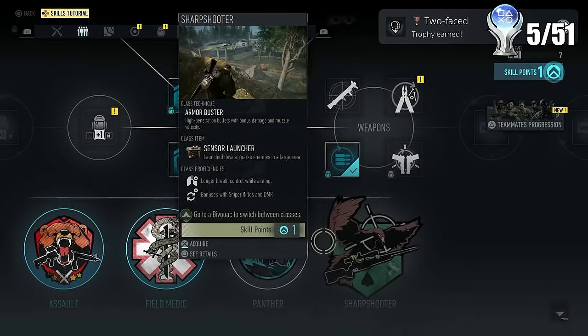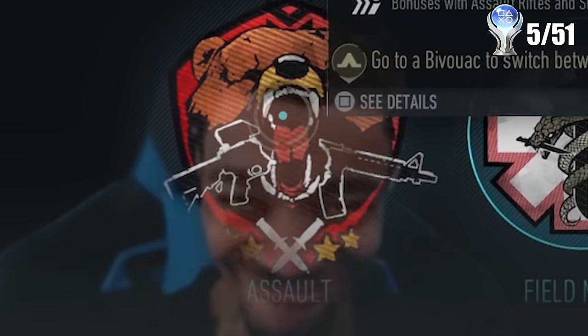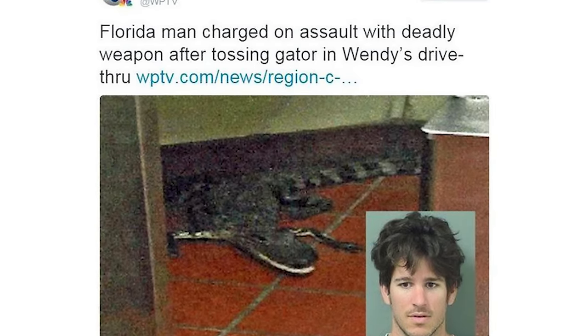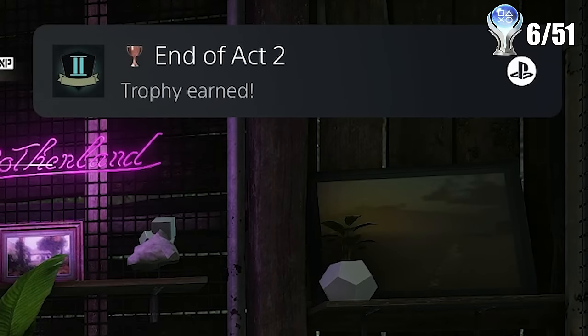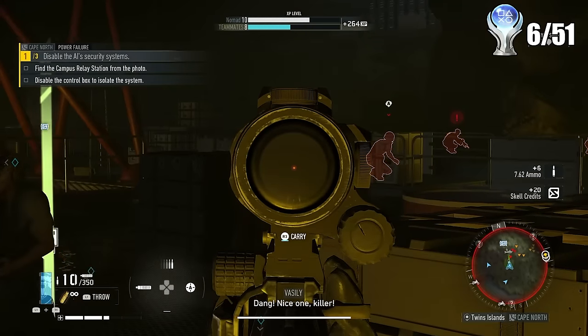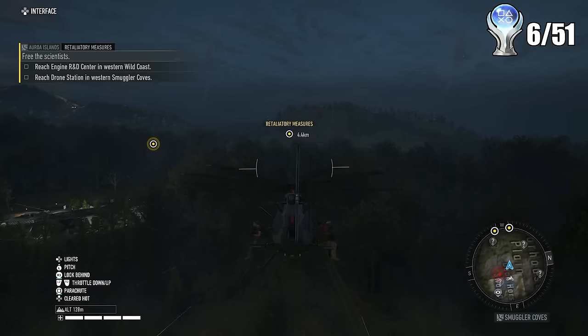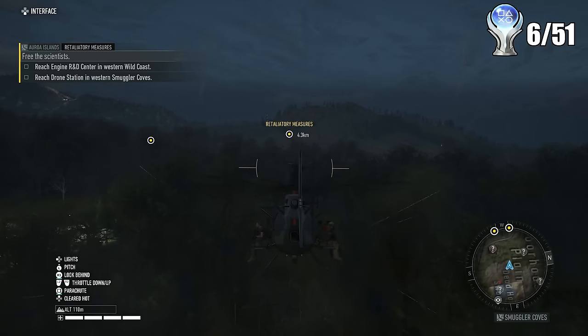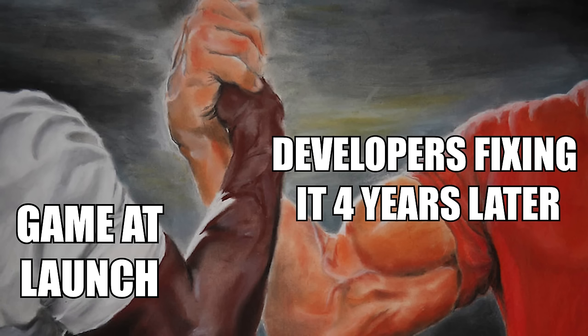My next trophy came from simply unlocking two of the major skill types in the game. I mainly use the assault one because that always sounded interesting. I then got to talk to the forbidden side-part old man who is the final boss of middle school hairstyles, and he gave me a trophy for finishing act two of the story. I then went a considerably long time without trophies because the story trophies are very limited, especially since the game has had like 34 DLC add-ons and expansions.